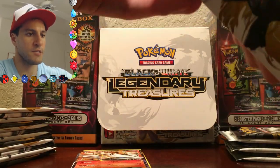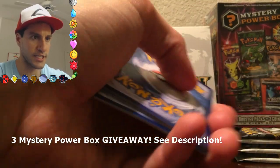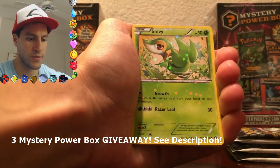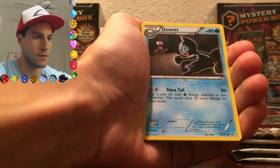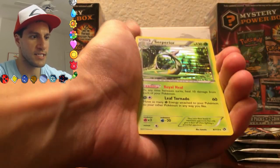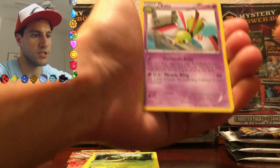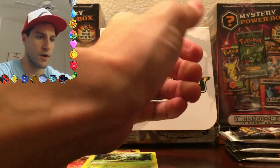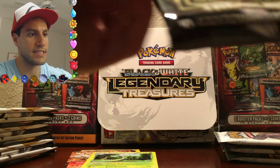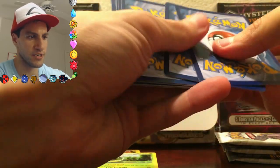Here we go, next pack! Go check out my giveaway — I'm giving away two mystery power boxes along with one more that's not on screen, so links are on screen as well as in the comment section below. Eminen, Duat, Krokorok, Timburr, Magikarp — Hashtag Magikarp Army — Woobat, Serperior Hashtag Serperior Army with that hollow pull! Just a Xatu, but the Radiant Collection is a Gardevoir — awesome! Maybe this slightly bent pack will be good luck — there's no such thing as a bad pack in Legendary Treasures, am I right?